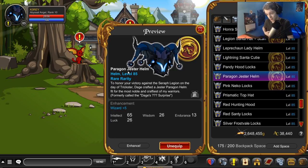This is old news at this point, but that secret item that was in the war merch shop is this helmet on screen right now — the Paragon Jester helmet. If you were curious, just throwing that in there. Let's open some chests.